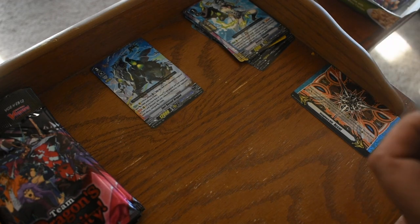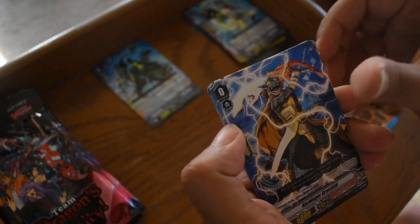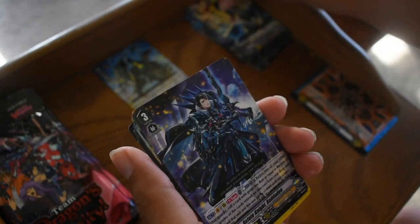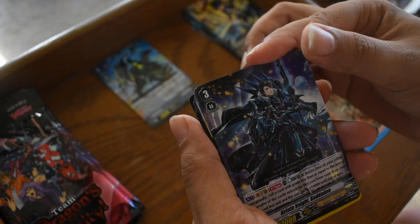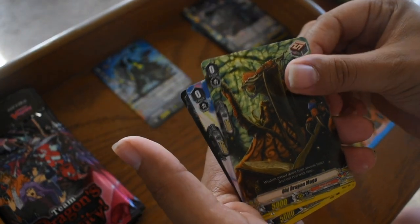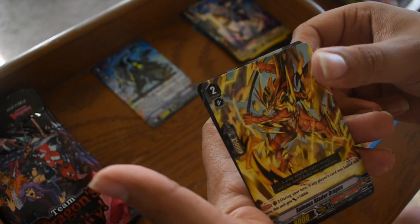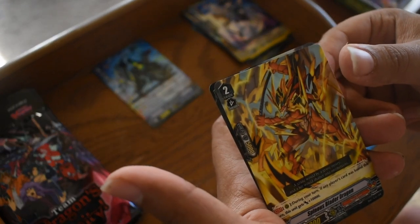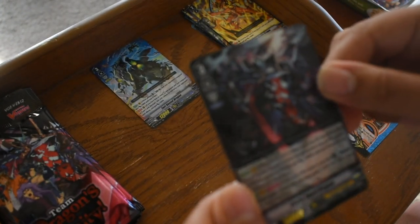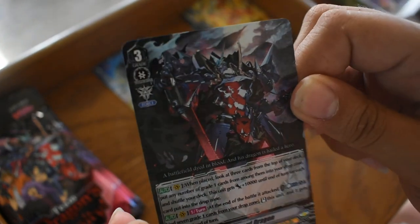Next pack. Harbinger Dracokid for Narakami, Promising Knight David for Shadow Paladin, Astute Knight Badadam, Old Dragon Mage for Narakami, Darkside Trumpeter, Spinnius Blade Dragon for Narakami. And ooh — Claret Sword Dragon for Shadow Paladin, and that's the Vanguard rare for this box. Wow, that's a nice card. That's definitely going to go in my binder.